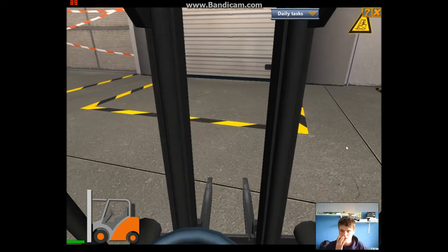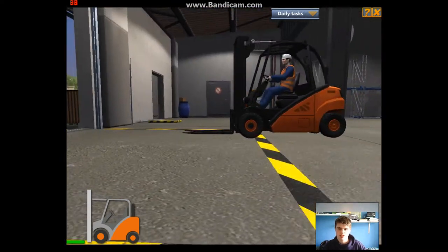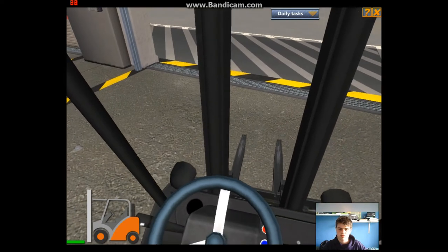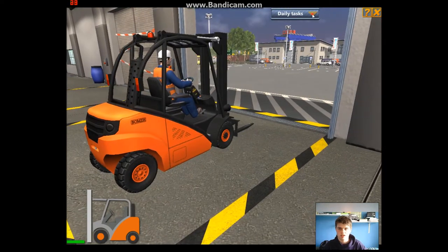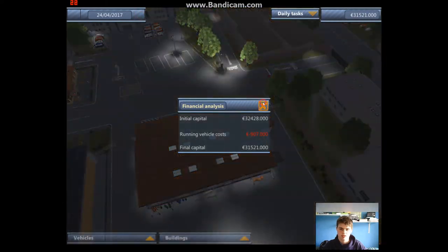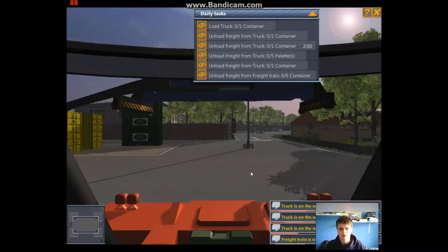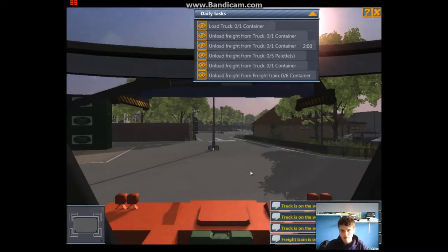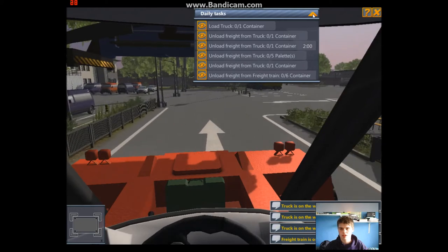I don't know where there are some storage spaces I can unlock. I want to get the port next. The forks are all the way down, the mast looks straight. I'll put it to the right of me near the five pallets. Oh right, they're coming tomorrow - I forgot about that. I'll take a couple of these containers off first. Where's this one container? It's got to come off within two minutes.